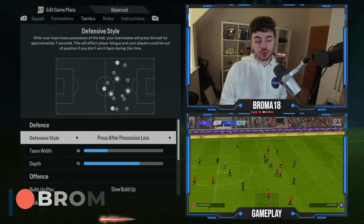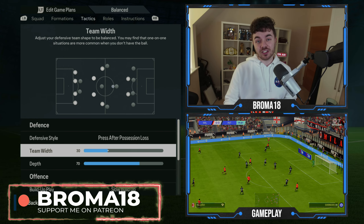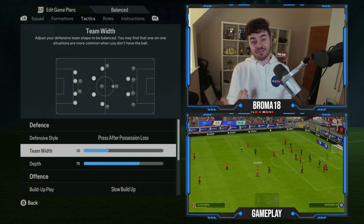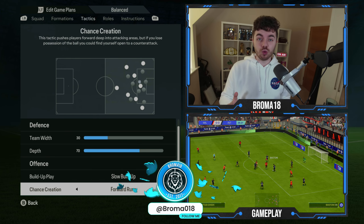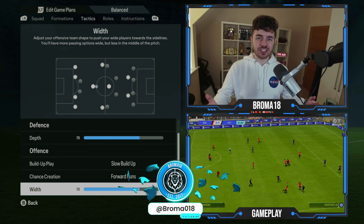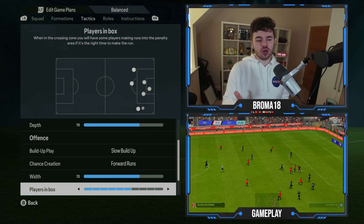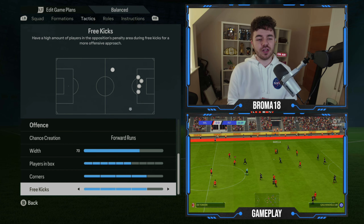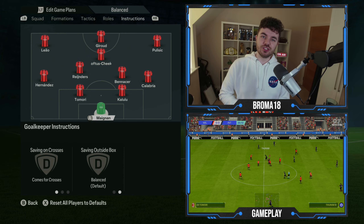With regards to the tactical instructions: we've got press after possession loss from the defensive style. The team width is on 30 — the lowest before it becomes narrow — and the depth is on 70, giving you a high block. Moving to the offensive side, we've got slow build-up for the build-up play, chance creation is on forward runs, width is on 17 giving a very stretched shape with gaps between vertical lines, players in the box is up to six, and corners and free kicks are both on four.